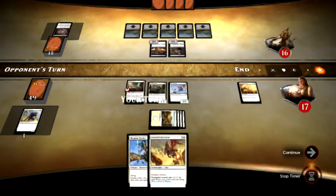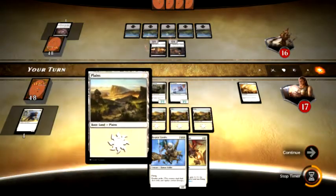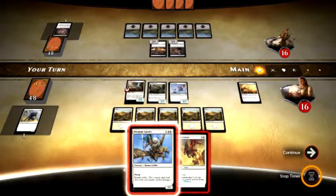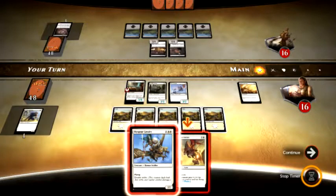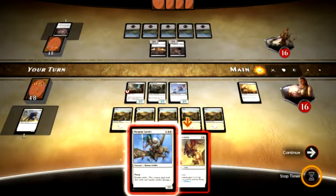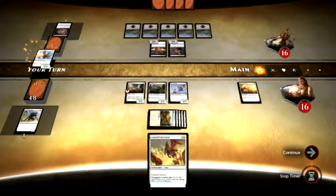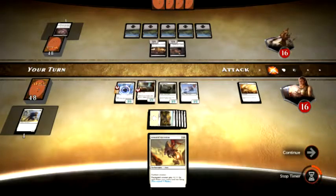He ends his turn. He did not play anything. I get another Plains, I lose another life which is not fun. But I do get to play my Skyspear Cavalry. So I'm going to play my Skyspear Cavalry — that should be another flying creature. So I'll have two flying creatures.